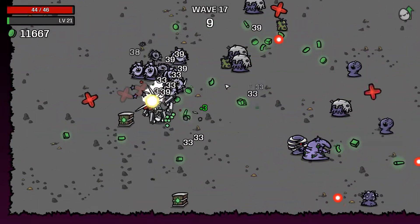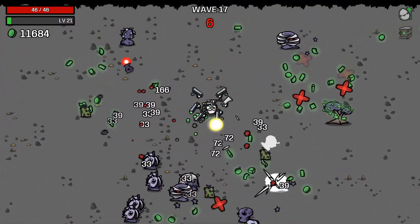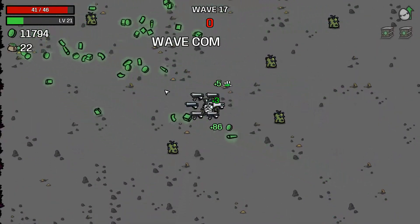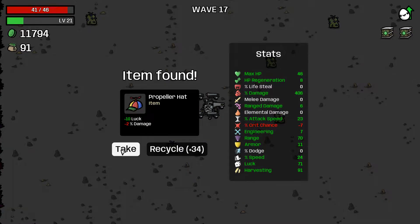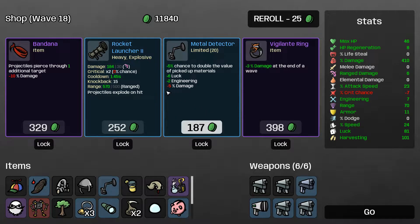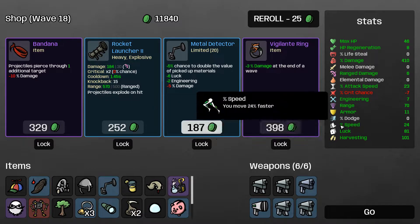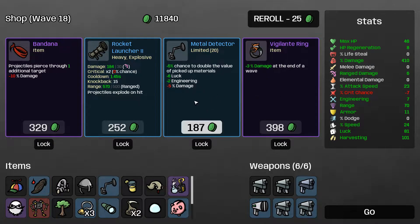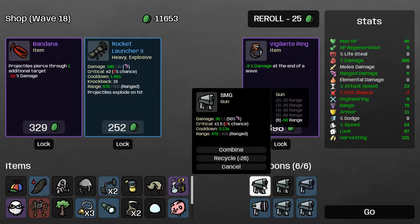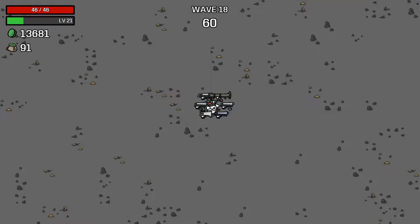Maybe a nice comfy onesie — I'm sure everybody listening is wearing a onesie right now, in bed watching this. Taking luck over damage, definitely. Harvesting — yes please. At this point I'm going to stop taking harvesting since it doesn't really matter much now. Taking luck and the chance to double value — sure. And do I want Rocket Launcher? I can double up the SMG here and also take Rocket Launcher — that seems kind of cool, come along Rocket Launcher.